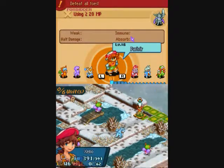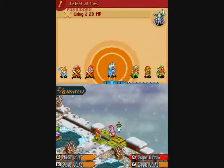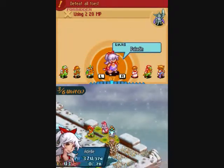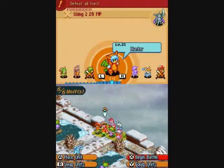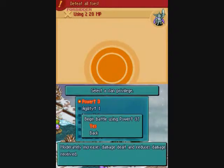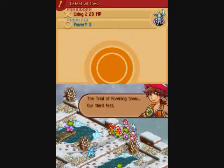I wanted to make sure that I had Pugilist back on Xeno, since I made him a Power Viewer again. He mastered Bone Crusher, and we don't have the Air Blade just yet, so we can't really teach him Air Blast.